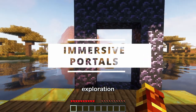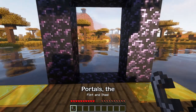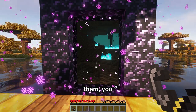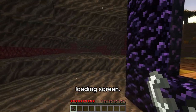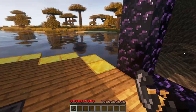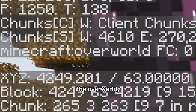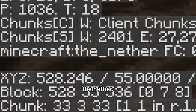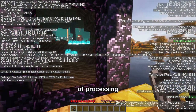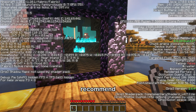The final mod adding exploration enhancements is Immersive Portals. The first thing it adds is portals where, when you light them, there's no loading screen — you can walk into the Nether seamlessly. If you check F3 you can see the biome updating as you cross between the Overworld and the Nether in real time. It does use quite a bit of processing power, so if you don't have a powerful computer I wouldn't recommend it.